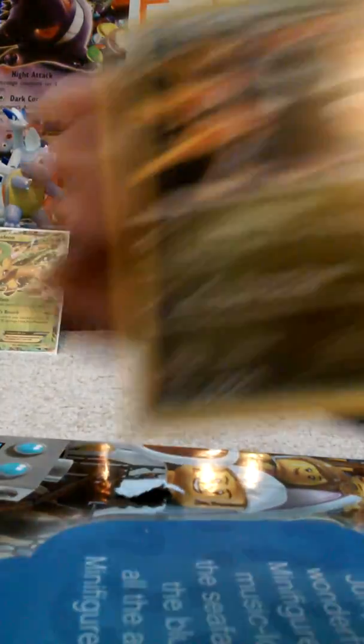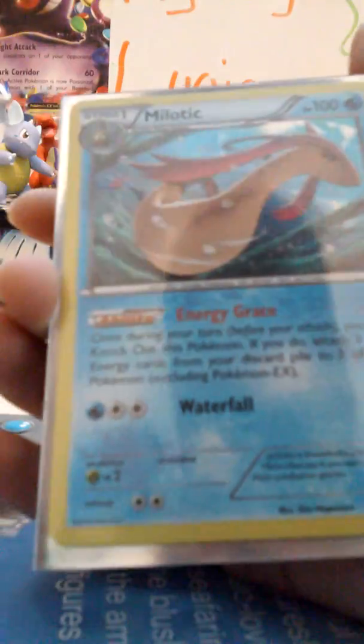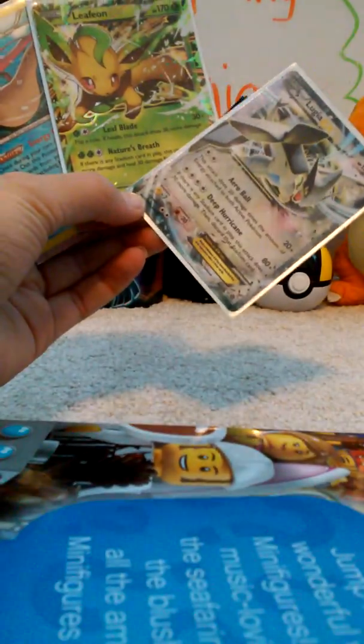Alright, so we got a Zorua, Jolteon, Flaffy, Reverse Crawdaunt, and our rare is a hollow. We got a hollow. Now let's go over the pulls that we got in this nice little opening. We got a Maylotic hollow, a Leafeon EX, and a Lugia EX. So these were our pulls for today. Hope you guys enjoyed, and I'll see you guys all later. Keep vibing.